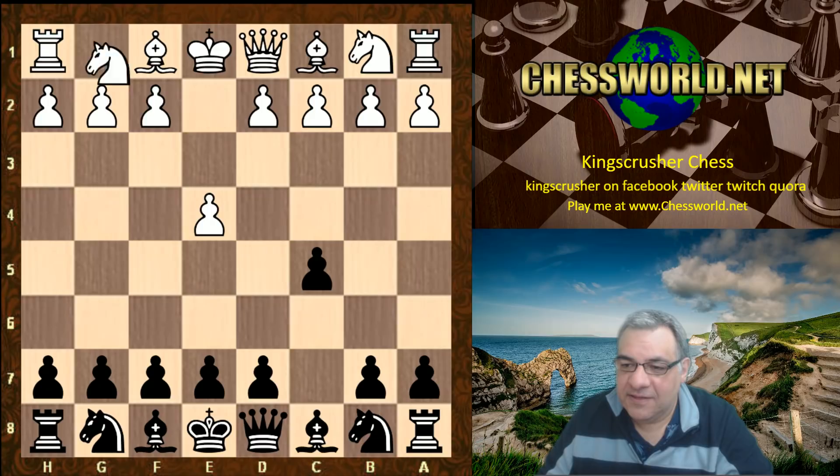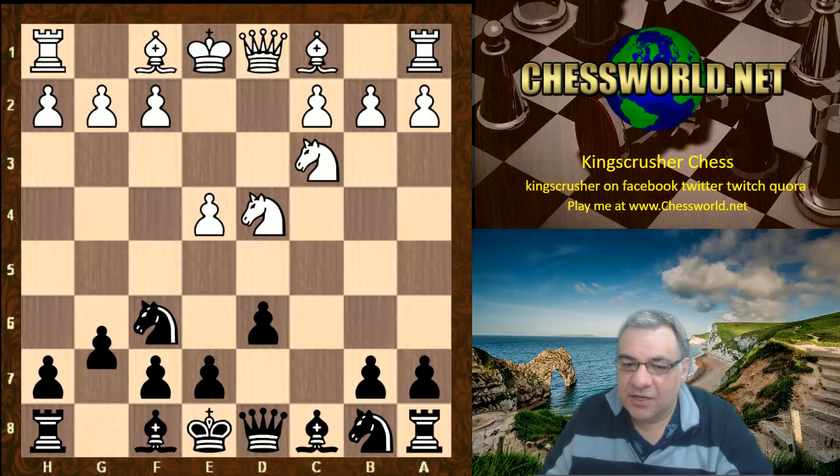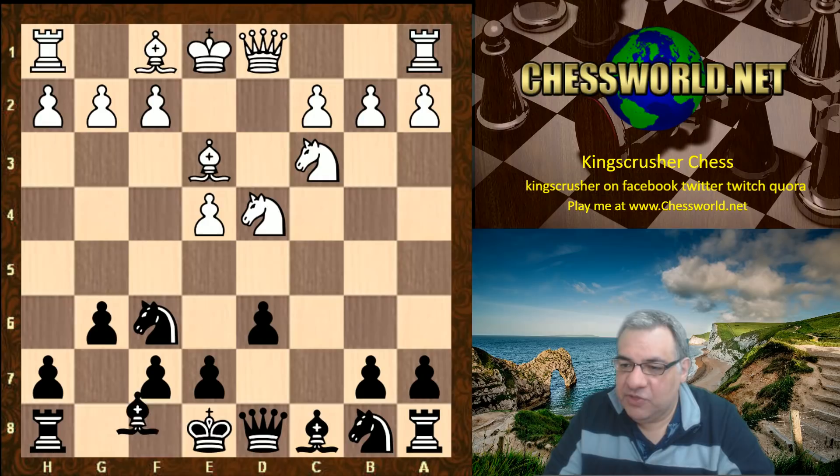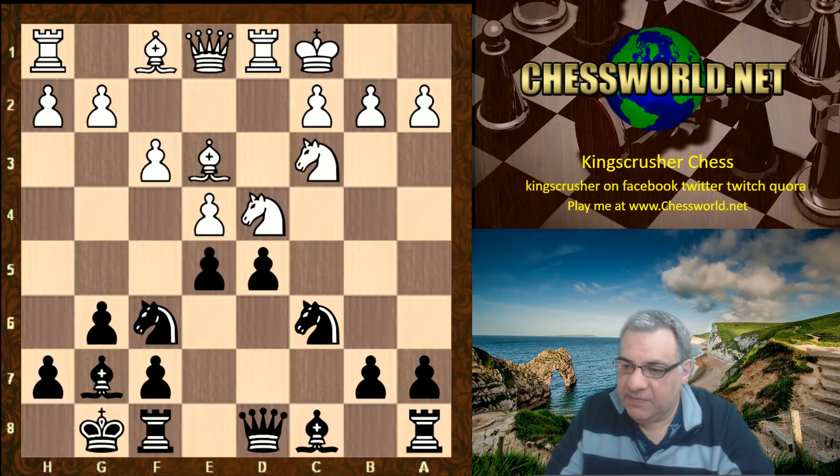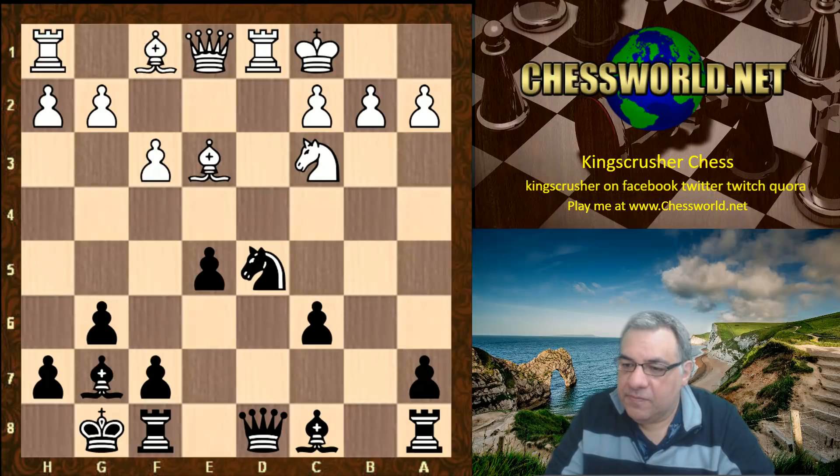Nf3, d6, and we see the very exciting Dragon variation - the Sicilian Dragon. Bishop e3, Bishop g7. This is very theoretical and well-trodden. White castles queenside, d5 - a key move, it's all been seen before. e5 hitting that knight, e-takes-d, and now usually Knight takes d5 rather than c-takes - all pretty standard stuff.